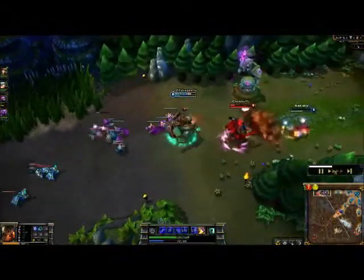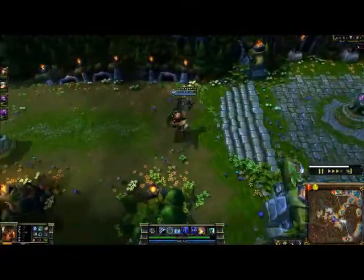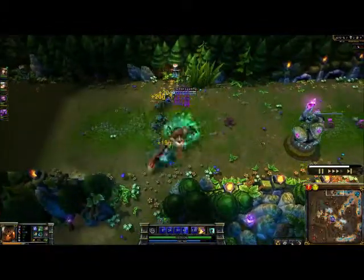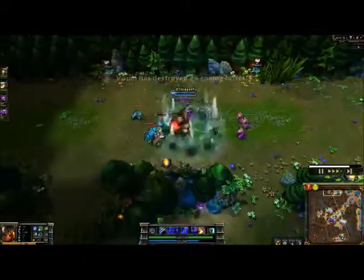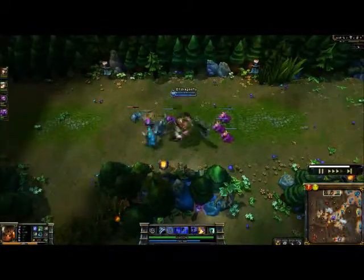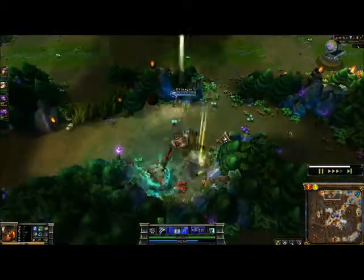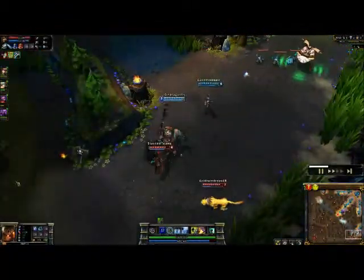And a big one — my favorite ability on him, and one of his best — is definitely Titan's Wrath. It's a shield that gives him an AoE DoT on anything he hits, and this is what you really level up when you're jungling him. Because it gives you your sustain, it gives you a lot of damage in the jungle, and it's on a scaling cooldown, so the more you level it up, the less the cooldown. It's about 19-20 seconds at max, depending on how much CDR you have.